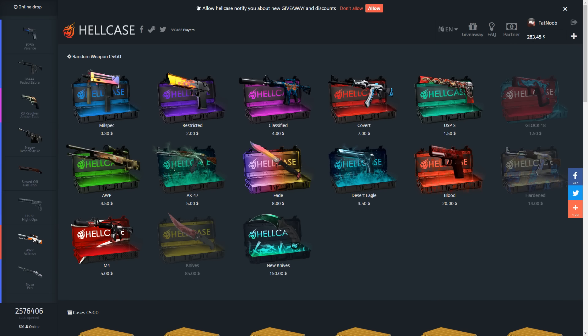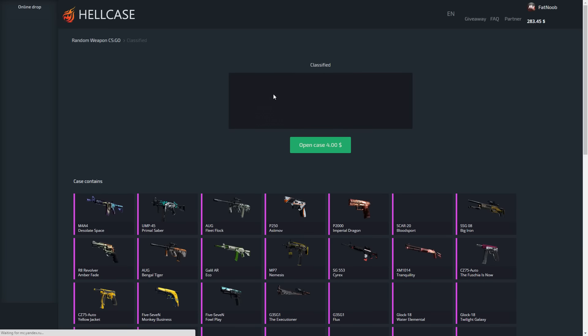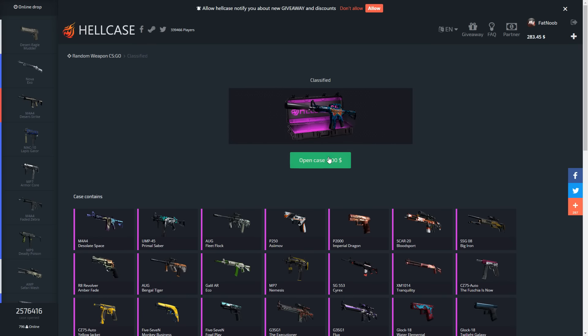I actually put in $83 of my own money because I wanted to open up one of these new knife cases and then one of these knife cases as well, but these literally just went unavailable five minutes ago. So that really sucks. I guess we're gonna have to open up just one of these and spend the rest on other cases. We're gonna start off with the classified case.